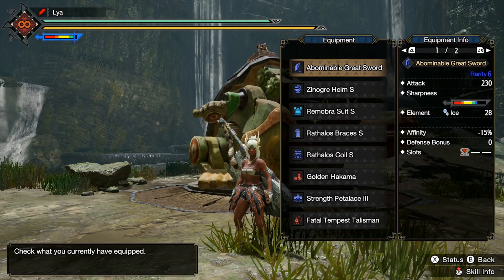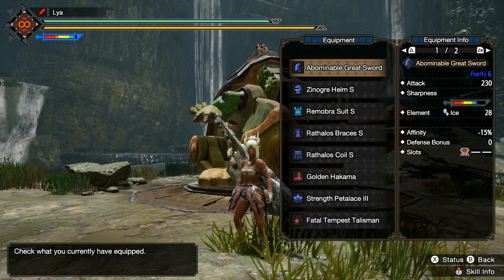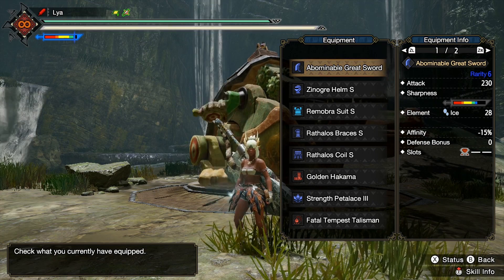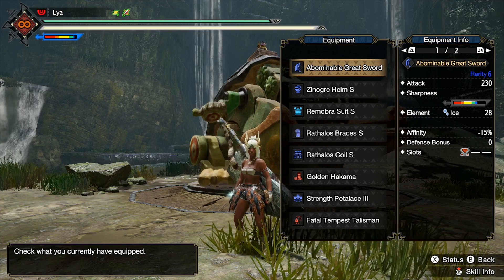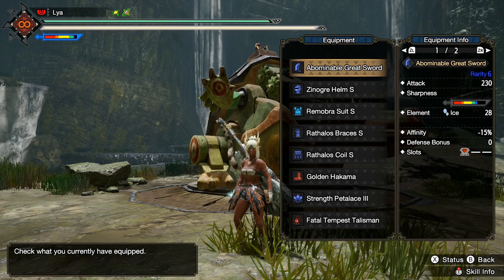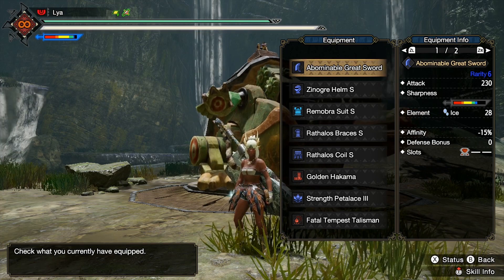I'm using the Abominable Greatsword. For some reason, ice weapons in this game seem to have a lot more attack power than the rest of the weapons. I don't know why Capcom did that, but it is what it is. This great sword does come with negative 15 affinity, so you will see a power drop sometimes, but in my opinion it doesn't happen often enough to actually worry about.